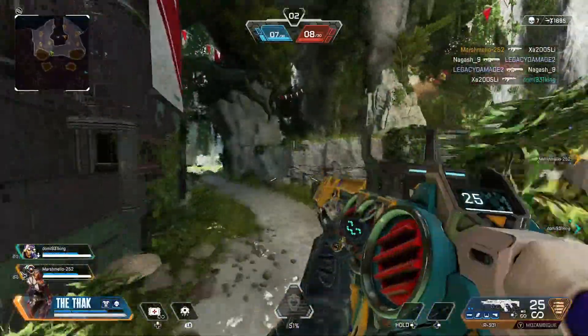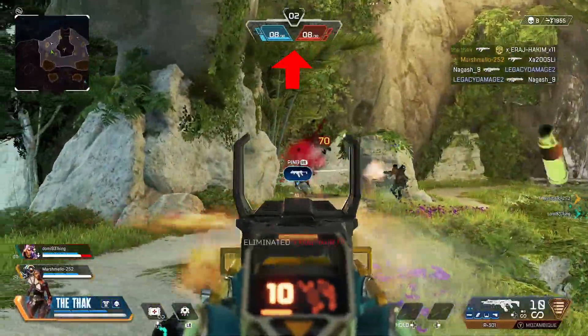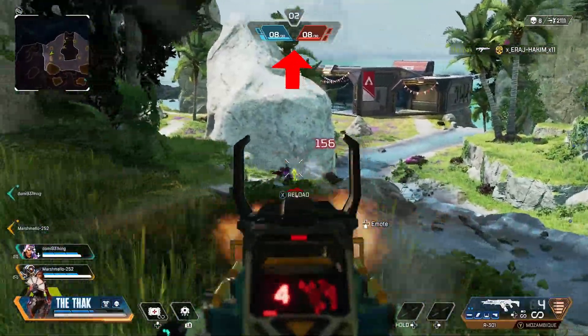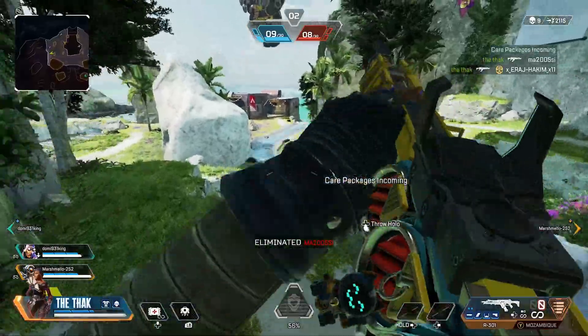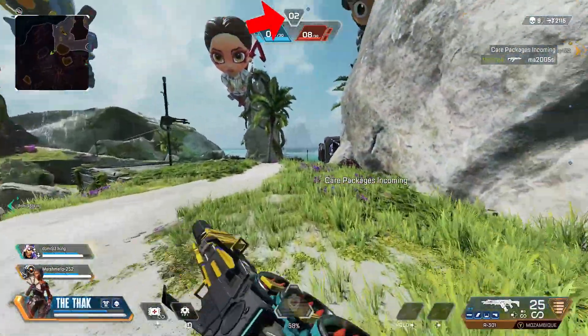This also means the length of a Team Deathmatch game can vary. If you look at the top of your screen, you'll see the kill counter in the top middle, which shows you how many kills your team is on versus the enemy team to give you an idea of who's winning. The white number above it indicates what round you're in.